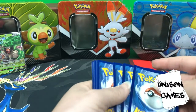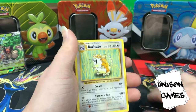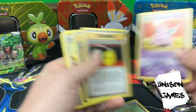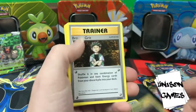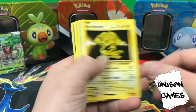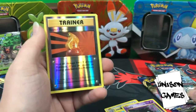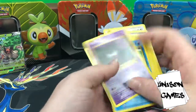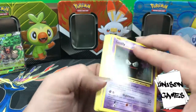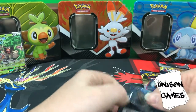I'm not sure if the pack trick is the same for Evolutions — let me check. We'll say that it is and see what happens. We got Raticate, Nidorino, Devolution Spray, Brock's Grit, Rattata, Vulpix, Electabuzz, Magikarp, Gastly, and a holo Super Potion — that's kind of fun. The rare was probably Raticate, yeah — only three, classic Evolutions stuff.